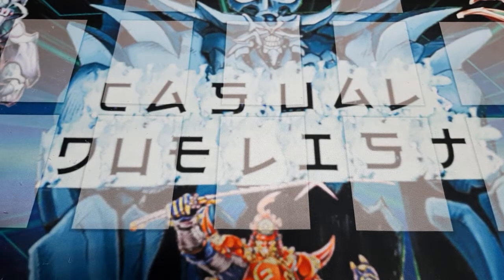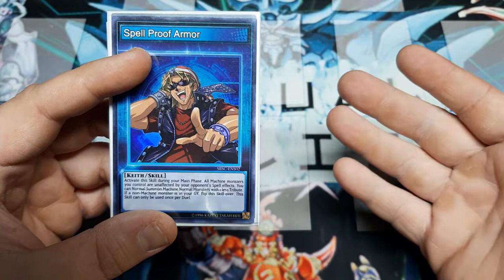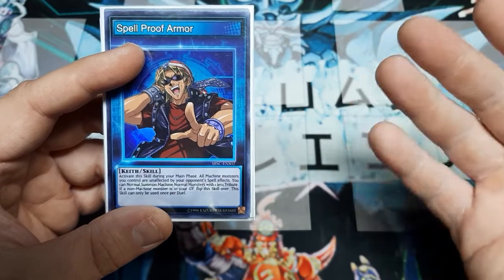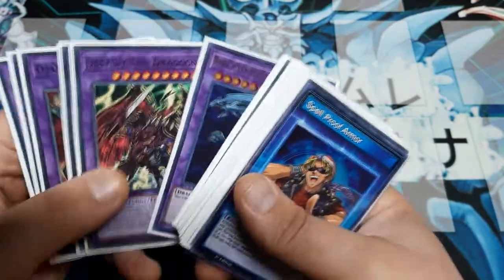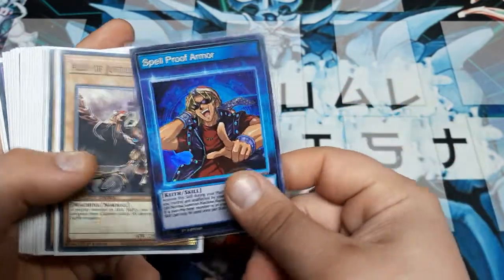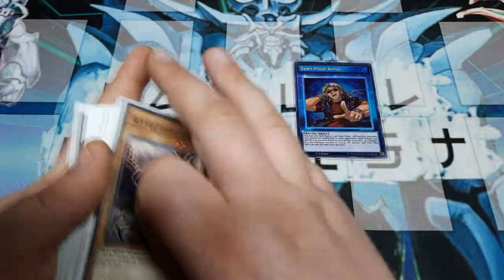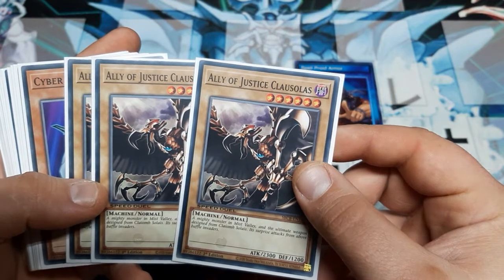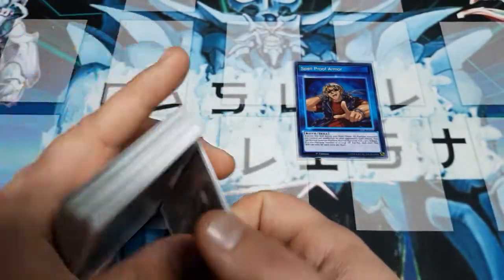Let's recap that skill just once. When you activate this during your main phase, it makes it so my machines are unaffected by the opponent's spells, and I can normal summon Colossalist without having to tribute. If one of my extra deck monsters were to go to my discard pile — since they are all non-machines — then my Spellproof Armor would be considered broken and I would have to flip the skill back over. Colossalist: big stats, big monster, 2300, great look, and it's going to be our normal summon for free.